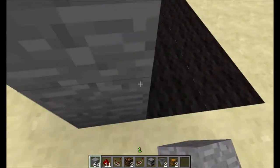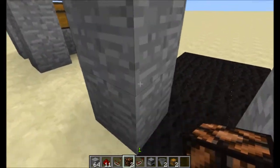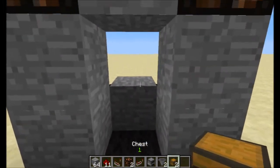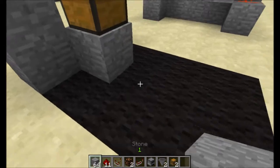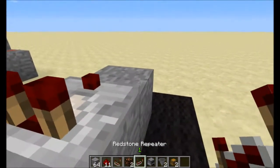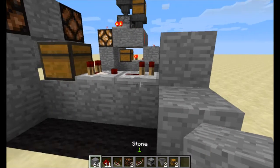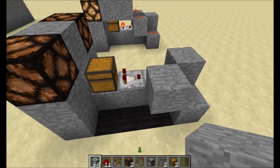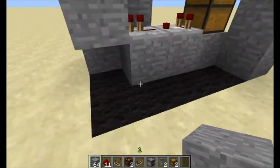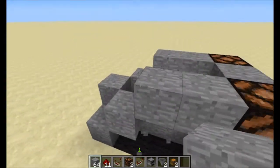You start with a little entrance area, and you put redstone lamps on there. Then you put a block here with a chest, then you go to the back — redstone comparator, redstone repeater on one tick, and then blocks on each side. We'll do the same thing on the other side.